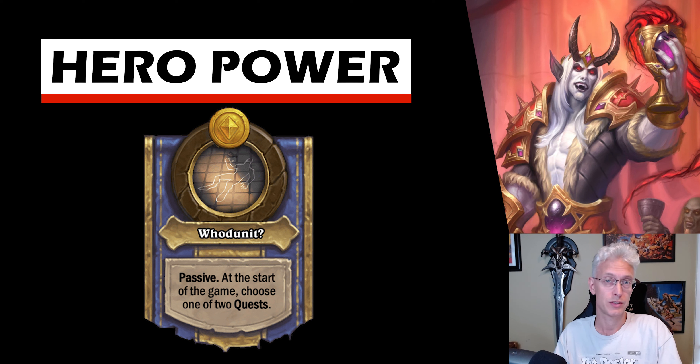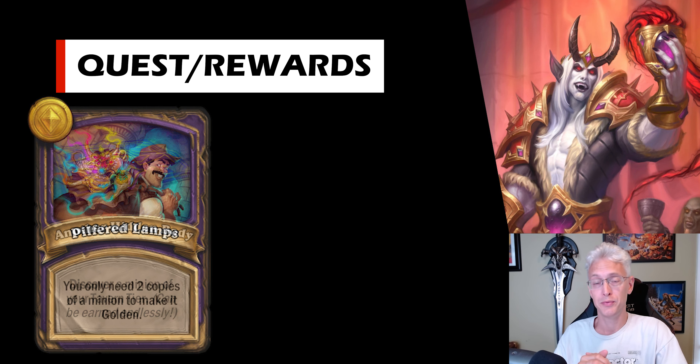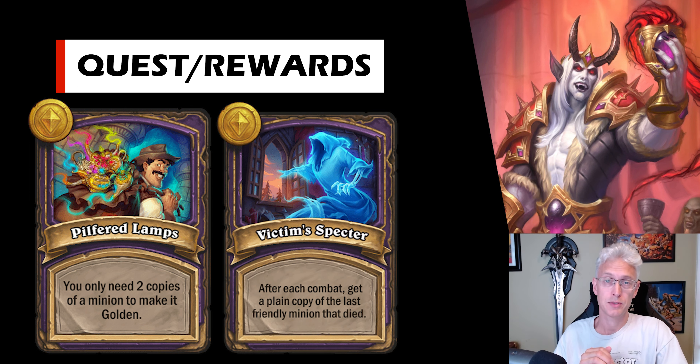Another Hidden Body and Secret Sinstone also go great together. Another Hidden Body lets you discover a minion of your tavern tier, but Secret Sinstone makes you discover again whenever you discover — so it's an automatic combo that gives you really good cards really fast. Another really good one is Pilfered Lamps and Victim's Spectre. Pilfered Lamps means you only need two copies to get a triple, and Victim's Spectre gives you a copy of the last card that died. You can line up triples pretty quickly and get a gold board incredibly fast.